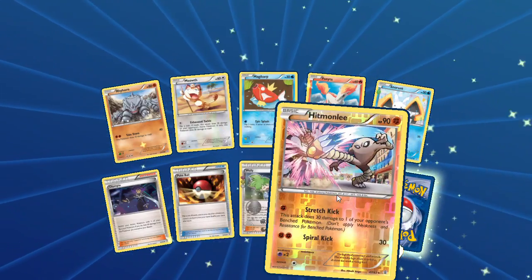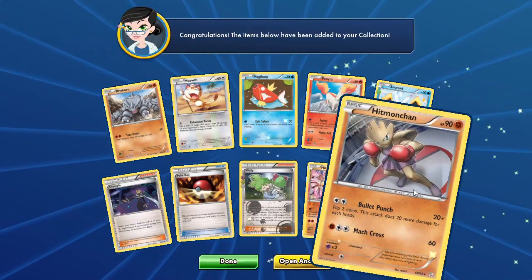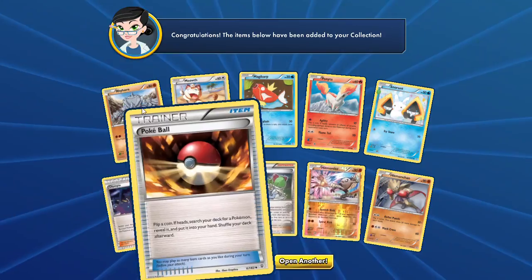which is a Hitmonlee with that Stretch Kick, and our Rare here is a Hitmonchan. Hitmonlee, Hitmonchan — this is the Fighting Dojo, guys. Nice.